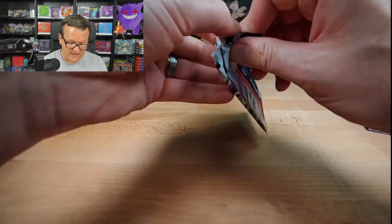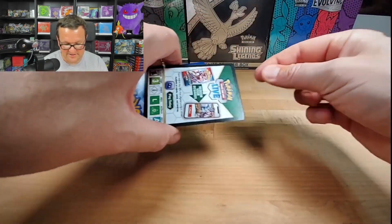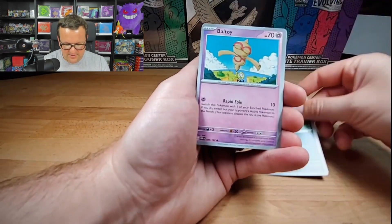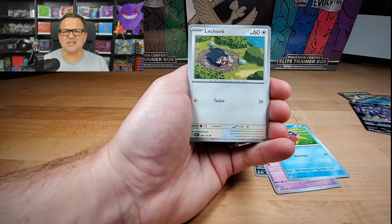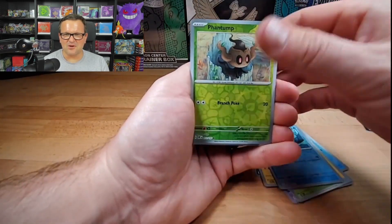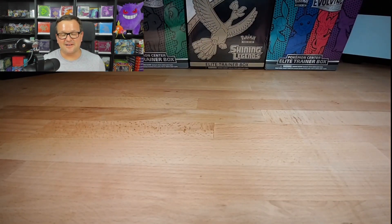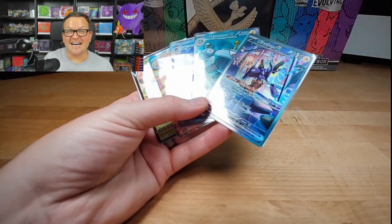Anyway guys, last pack here. If you like what you see, hit that like button. If you're interested in more videos, hit subscribe - I drop videos every single day. If there's anything in particular you want to see, leave a comment. We got a Wooper, Miraidon EX Alternate Art, LeChonk, Electrode, Tropius, Bellibolt, Time Pull, Phantom, and an Entei holo. Alright guys, it's been an absolutely wild opening. I highly recommend those tins from Target. The poles - I'm not complaining. I'll see you next time.